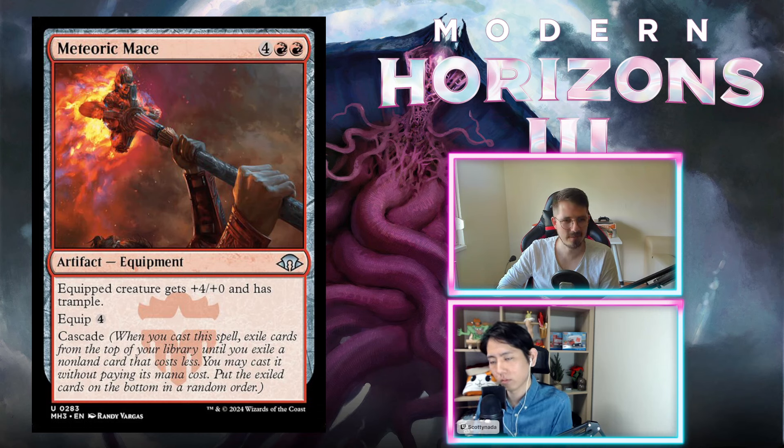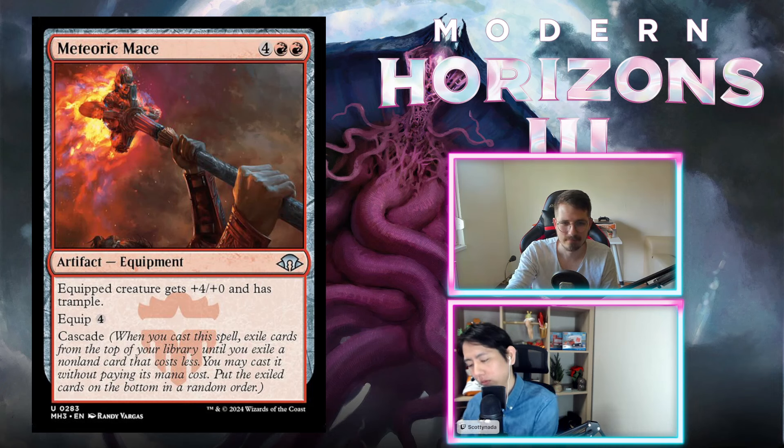Meteoric Maze — four and double red, equipment. Equipped creature gets +4/+0 and trample. You can equip it for four. But this has cascade, which means you exile cards from your library until you hit something costing five or less. Six mana, then hopefully you get something that's not a two- or three-drop. It's a great attacker but equips for four, and in a set with good equipment, it's just not worth it. I think it's just an F — you don't play this.